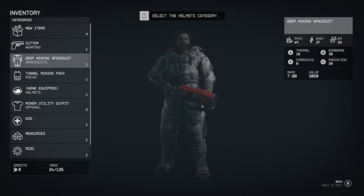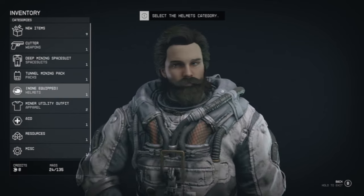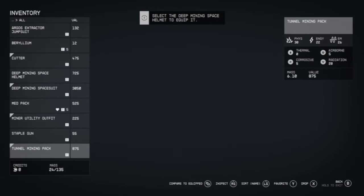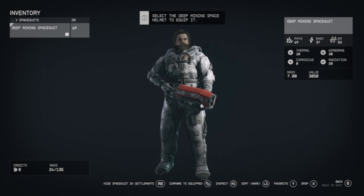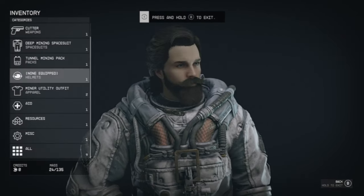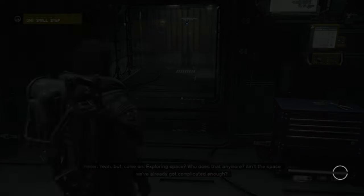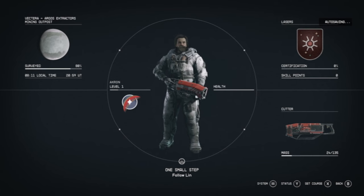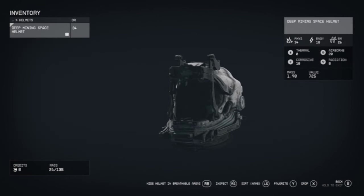There we go. New items — deep instant tunnel mining pack, aid resources, misc, staple gun — what am I... space suit. Equipped! There we go. Okay, I'm gonna probably edit that out. Equipment — inventory, deep mining space suit.